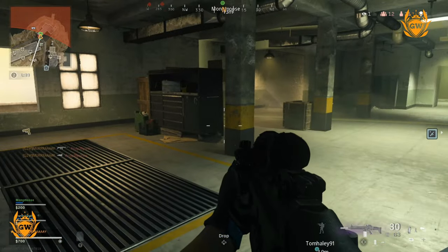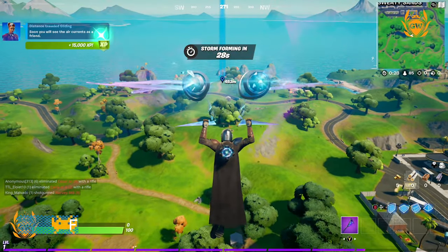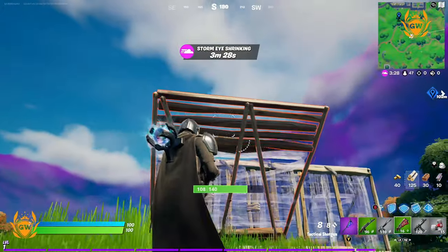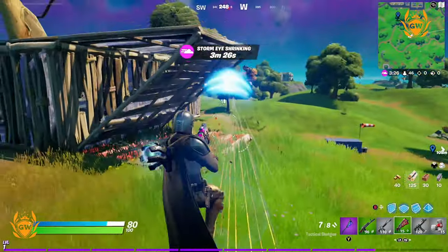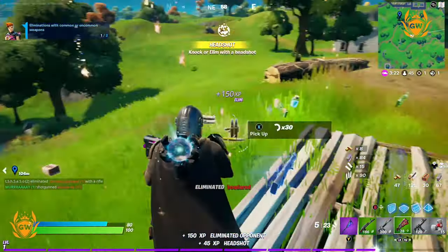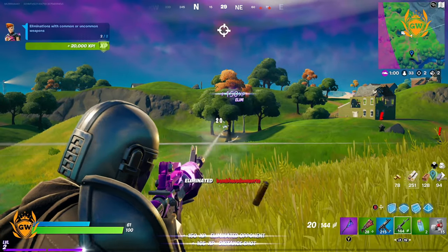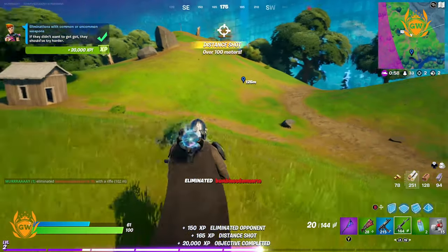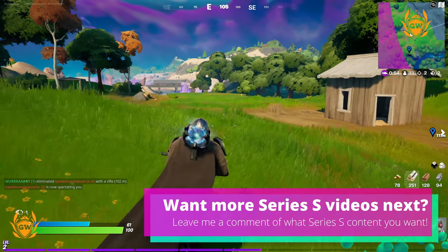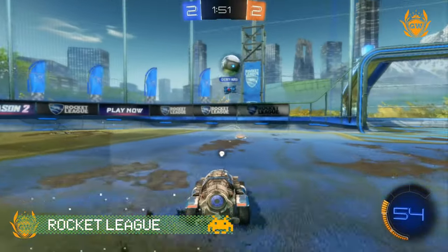Next up we've got another battle royale game, which is Fortnite Battle Royale. Fortnite players on Xbox Series S can turn on 120 frames per second mode at 1080p resolution. In 120fps mode on the Series S, shadow resolutions and some other quality settings are reduced and volumetric clouds are disabled, but you'll still be able to enjoy some amazing 120fps gameplay.